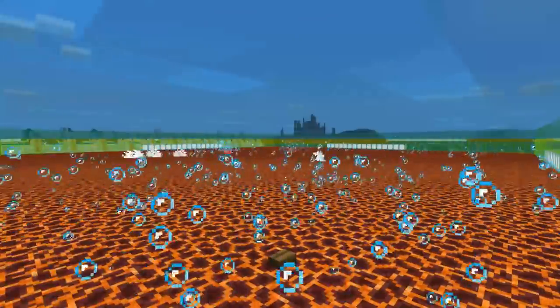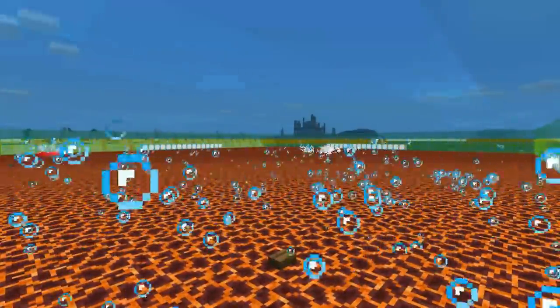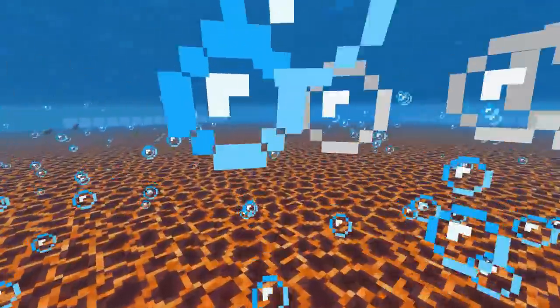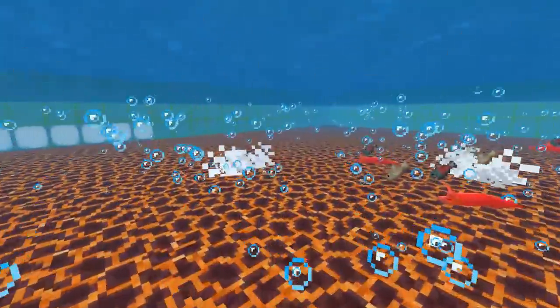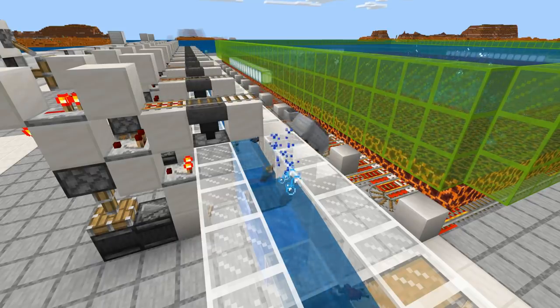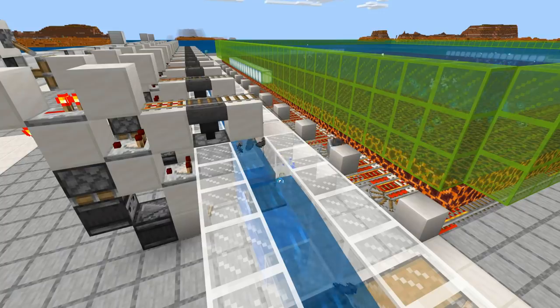The basics of how this farm works: all your aquatic mobs spawn in the bubble columns, get instantly dragged down to the magma block floor, and die. All their drops get sucked down to the bottom and collected from underneath by hopper minecarts. Those hopper minecarts get unloaded into a water stream by minecart unloaders, and all the items go to your storage system. Pretty simple.